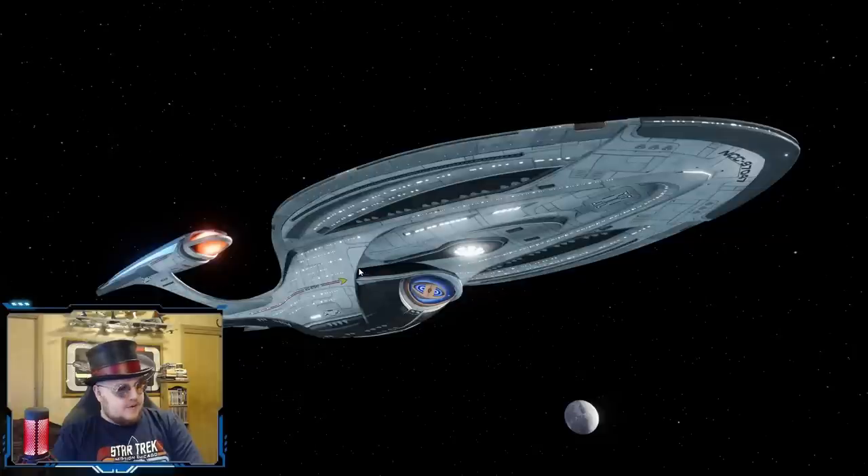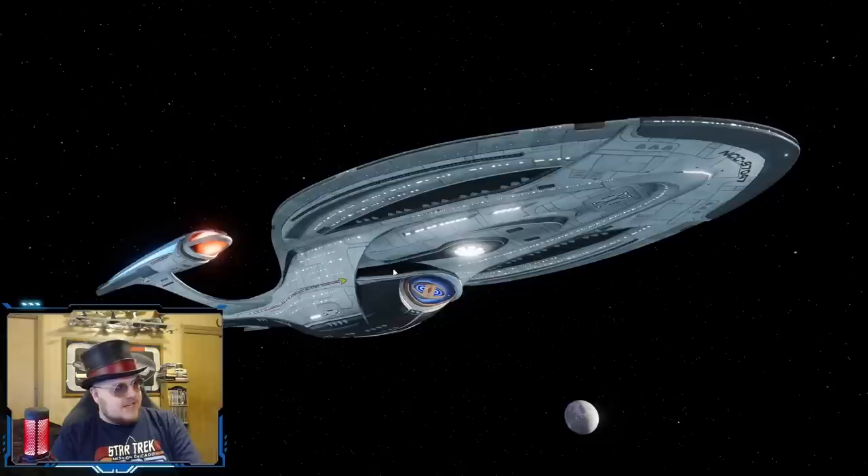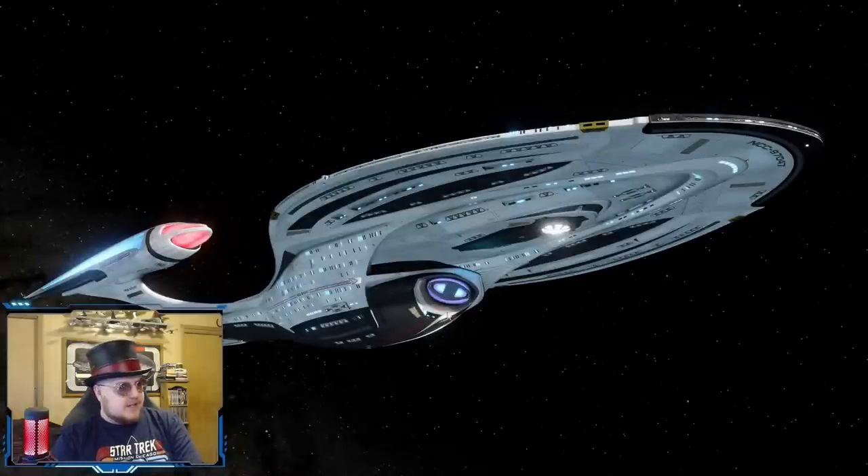Another subtle thing you really won't notice until you actually look at it — see this crossbar that goes over the deflector? On the old model it doesn't really connect with the double necks; it just kind of starts from underneath. Well, in the new one they made it so it actually connects to the double necks, creating a look where the whole double neck portion along with this crossbar is sort of cradling the secondary hull. The original Odyssey was kind of going for that look already, but they're really reinforcing it here.